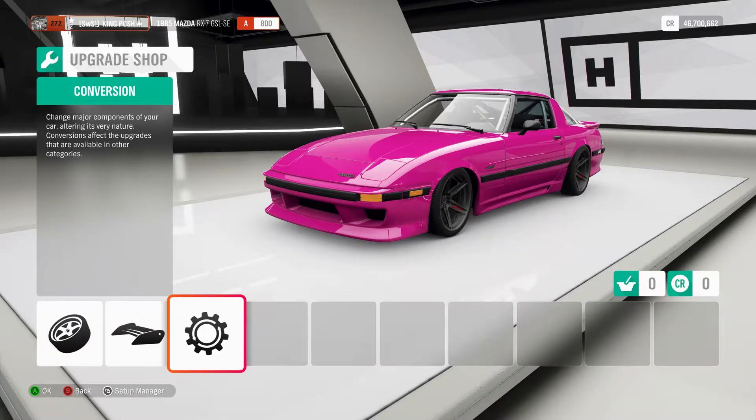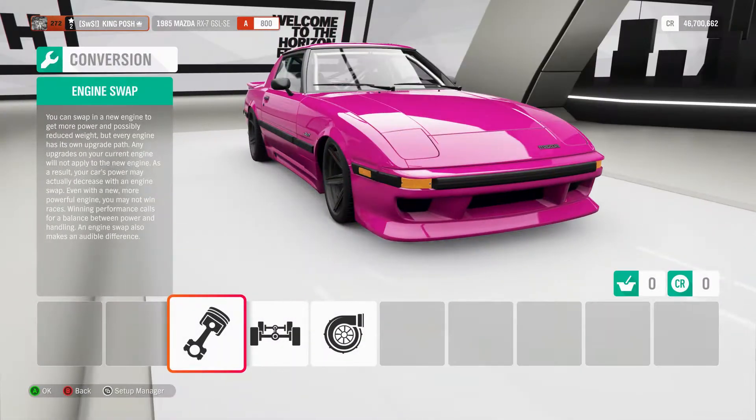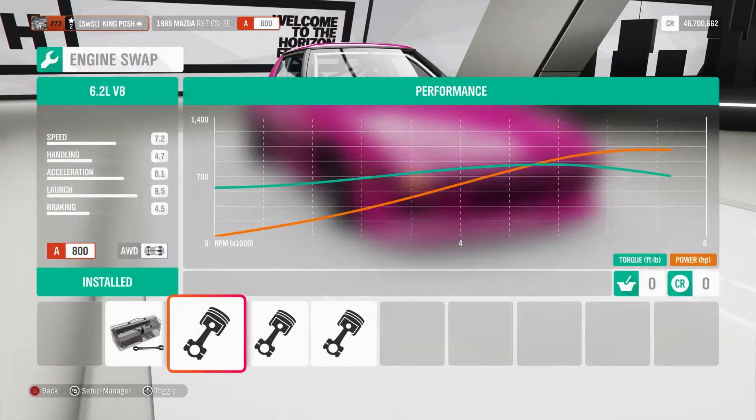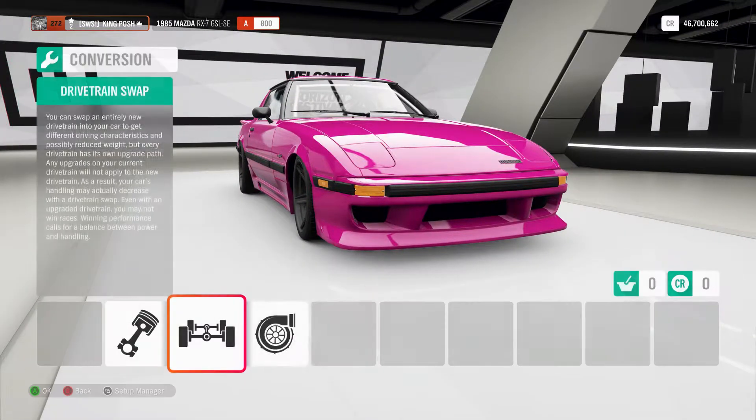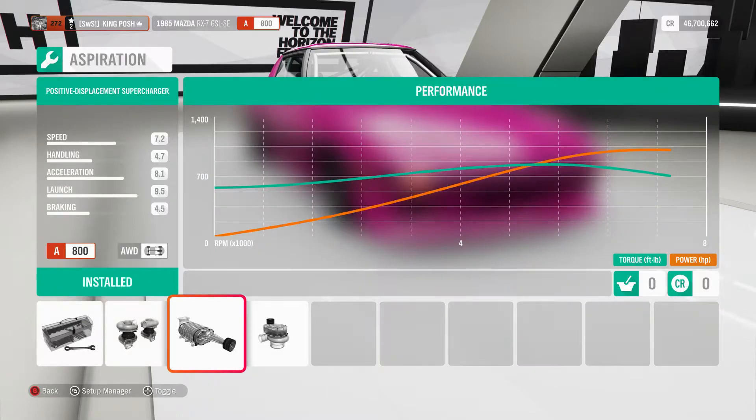Of course it's pink — why not? Changing a new leaf. I personally made it pink. We've got the 6.2 liter V8 in here, all-wheel drive with a supercharger.